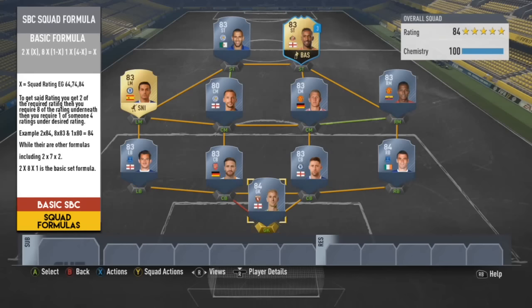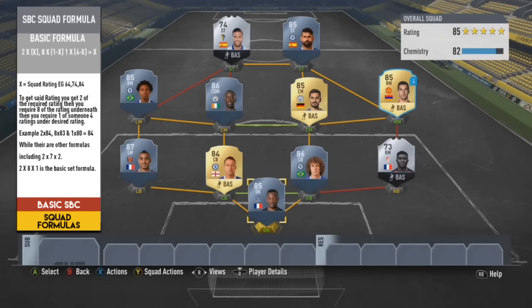That's how I found that 2 times 8 times 1 is the only logistical breakdown and the only set formula that is deemed 100% basic. Through this video you'll see other formula examples - I've done this to show how far you can stretch the squad formula, and also to show that while there is a basic formula, there are advanced formulas out there too.